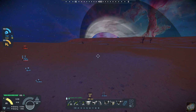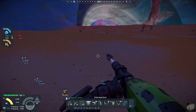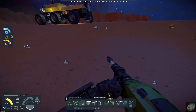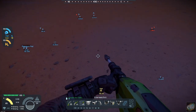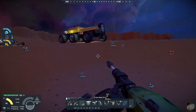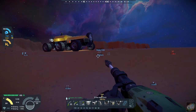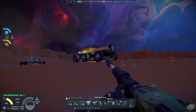I think I want to put the resource node down about right here. We've got iron that is about 28 feet down, so I think this is a good spot. Where I want to build the base is over in that direction, so we're going to run the pipeline out that way.